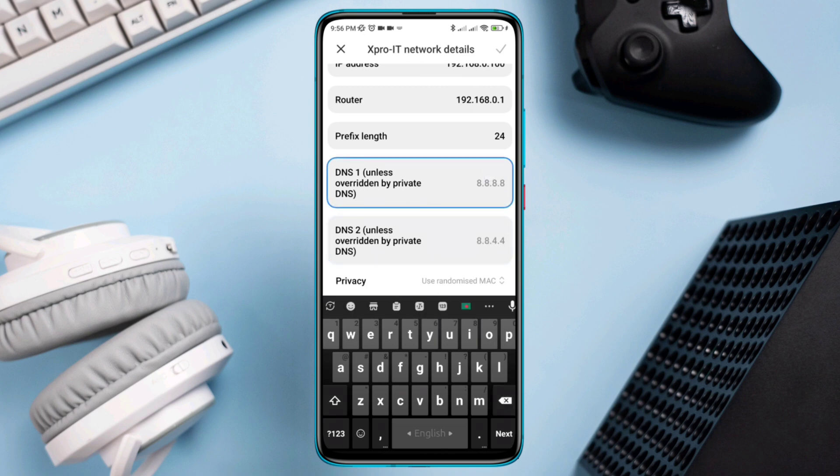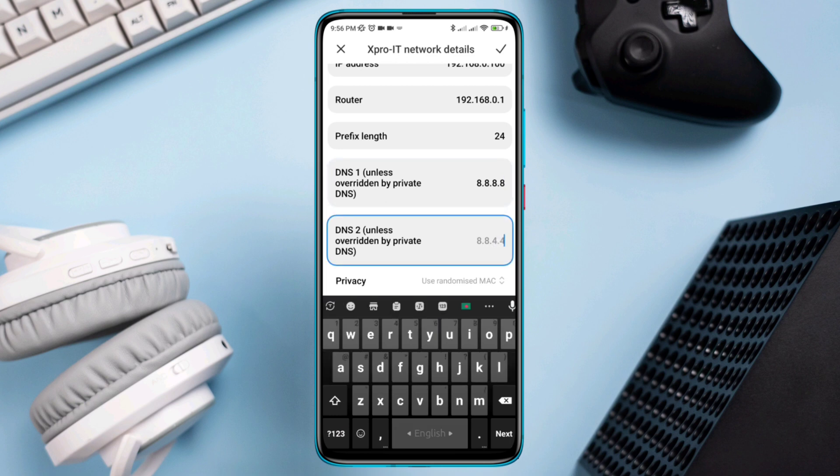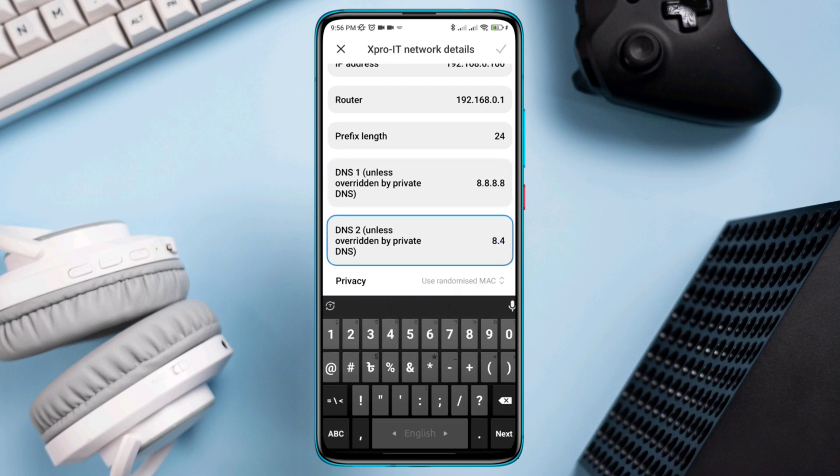Now you need to choose the Google DNS server. Enter 8.8.8.8 for the first DNS and enter 8.8.4.4 for the second DNS. Then tap the check mark.